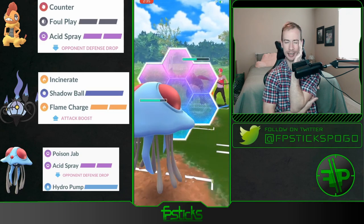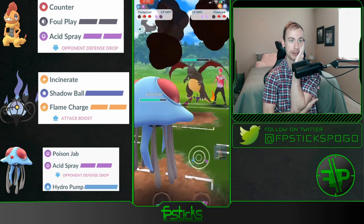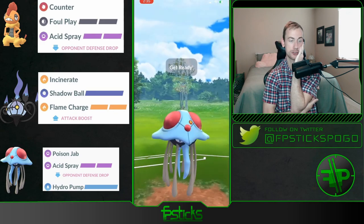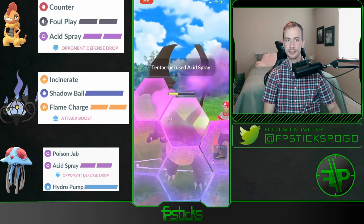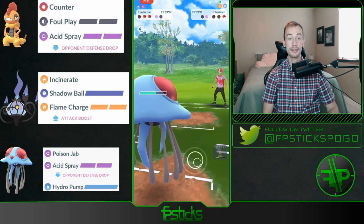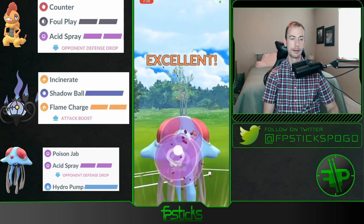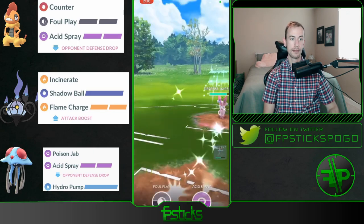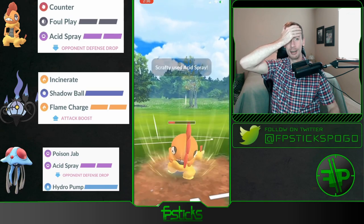Shields the Blast Burn — huge shield. Gonna go for another Acid Spray here. The Charizard pretty much has to shield this Acid Spray. Doesn't get to another move — they didn't get to another Blast Burn. Oh, this is over. This is over — oh my gosh, the double Acid Spray combo!